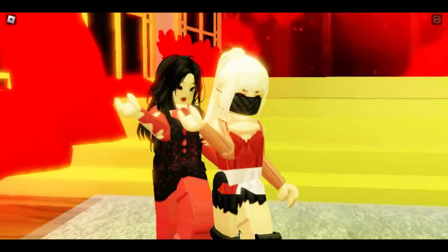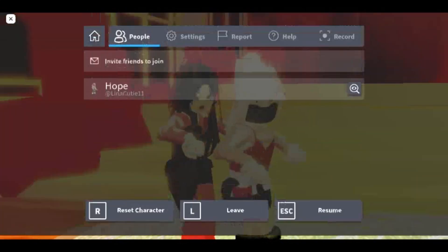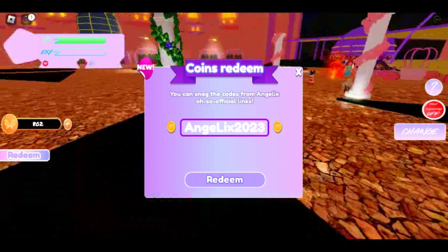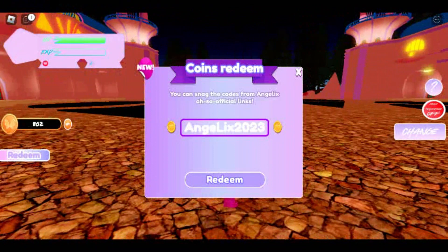Hi loves, in today's video they added a codes button feature in the game, so I'm going to show you the new code they added. The code is called ongelly x2023. Click the redeem button and you will receive 600 plus coins. I already redeemed it — it is a working code, so redeem it while you can, my loves.